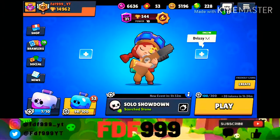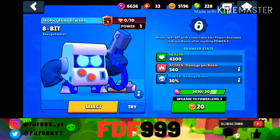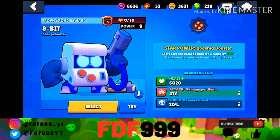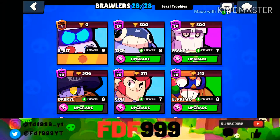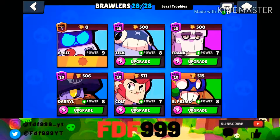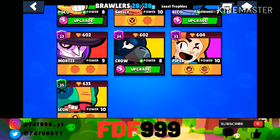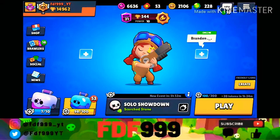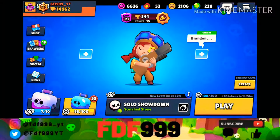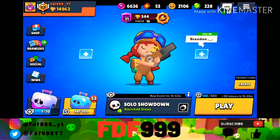I just noticed we weren't getting any more 8-bit power points, so we completely maxed him out. Now let's upgrade him all the way to level 9. We have him at level 9 now — we haven't had many brawlers at level 9 before. We're going to open the remaining 53 boxes to get more coins so we can upgrade our other brawlers.